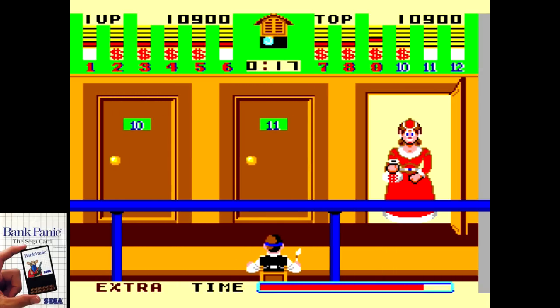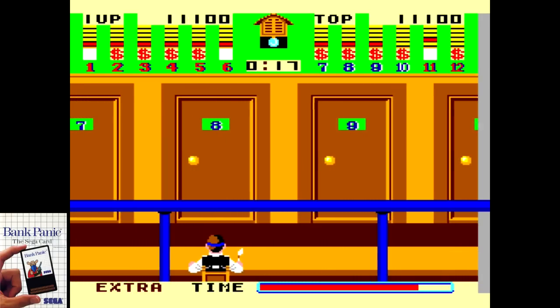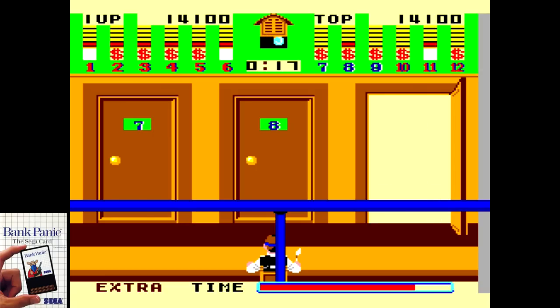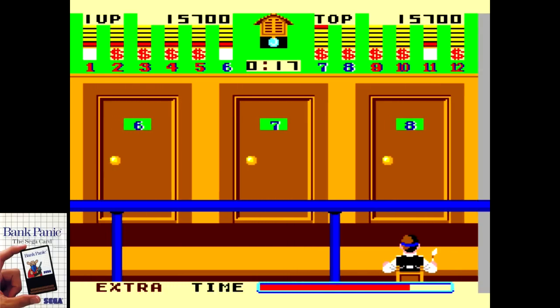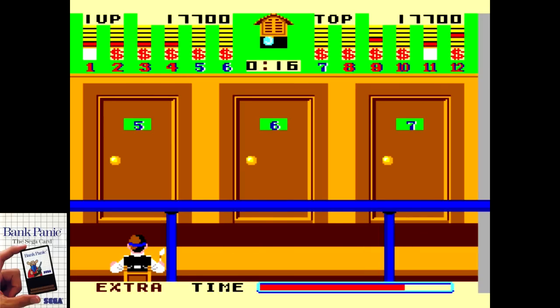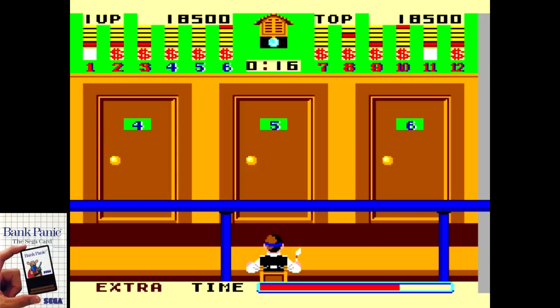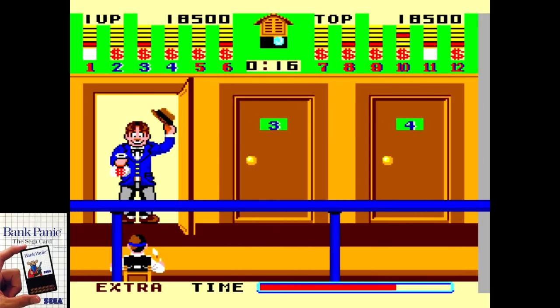Instead, you have three doors on screen at any given time, with down shooting the left door, and the two face buttons on the controller taking care of the other two doors. The setup is super simple and you are playing just for score. I applaud this for designing a shooting experience around the controller, but it would have been a huge positive if it still supported the light phaser as well. But as far as the arcade experience, this nailed it. It's colorful, fun, and very easy to play.